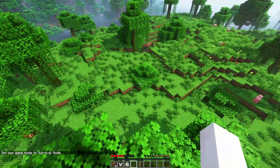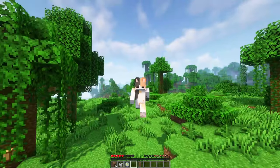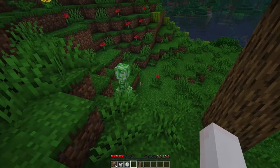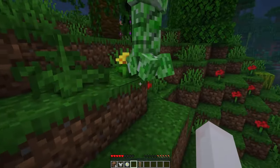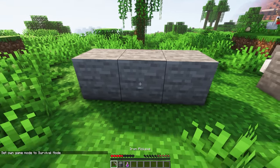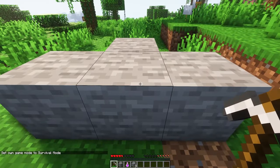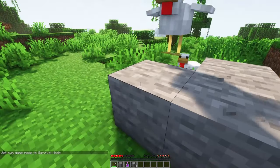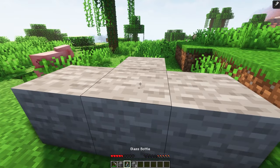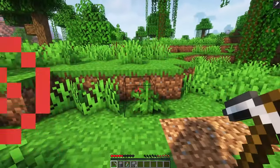Moving on to medium-impact origins, the Feline takes no fall damage, can jump higher while sprinting, and has slight dark vision. You also naturally scare creepers away. There are no active abilities, but the drawbacks are notable: you can only mine natural stone when there are at most two adjacent natural stones nearby — a strength potion negates this. You also have one fewer heart, leaving you with nine hearts — because cats have nine lives.